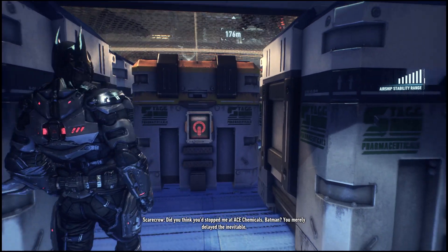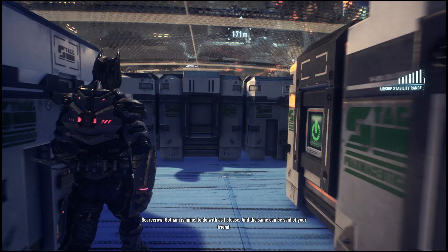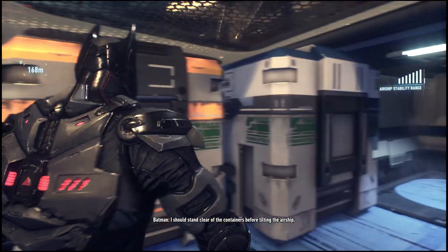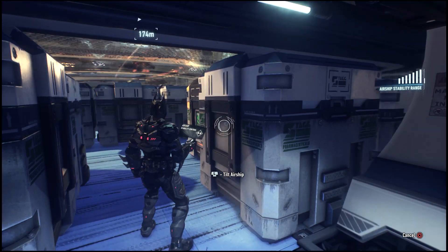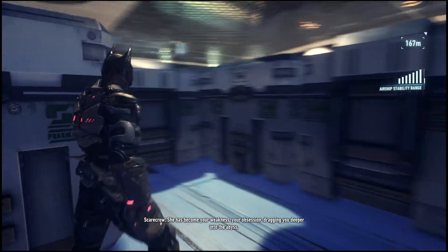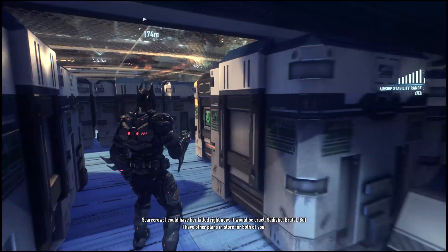Let's go down here. Did you think you stopped me at Ace Chemicals, Batman? Heh — you merely delayed the inevitable. Gotham is mine, to do with as I please. And the same can be said of your friend. Poor little Barbara Gordon — I should stand clear of the containers before tilting the airship. Cowering in the darkness, cursing the hero who failed her. She has become your weakness, your obsession, dragging you deeper into the abyss. I could have her killed right now — it would be cruel, sadistic, brutal. But I have other plans in store for both of you.